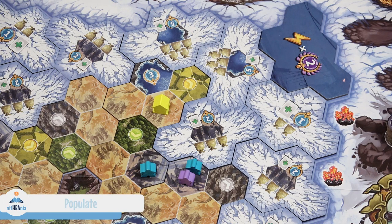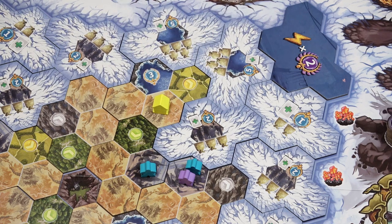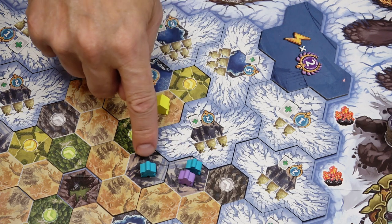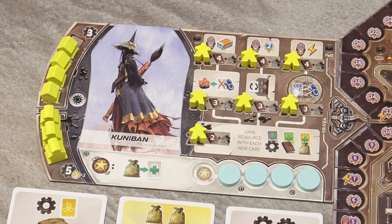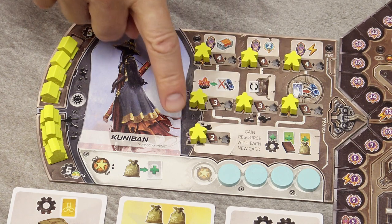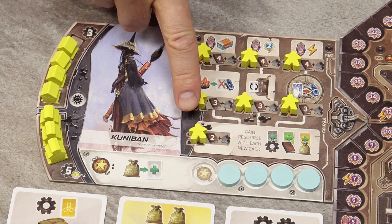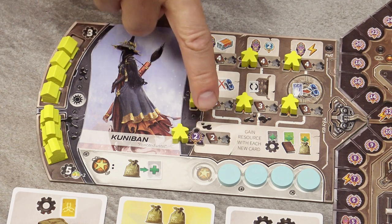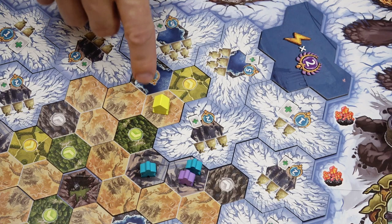The next action is the populate action. You can populate small location spaces or, later in the game, large location spaces. Choose a location space where you don't yet have a population figure — other players may have figures there. Then choose the population figure from your tribe board; the first time you do this action, it must be the first figure. Then pay the cost shown next to the space — here it's two books — plus the cost for the range.